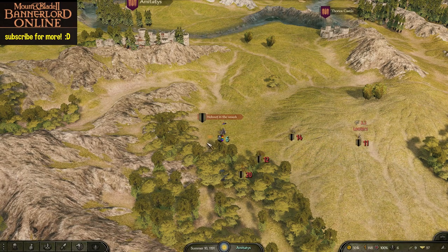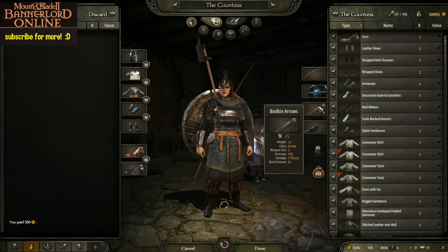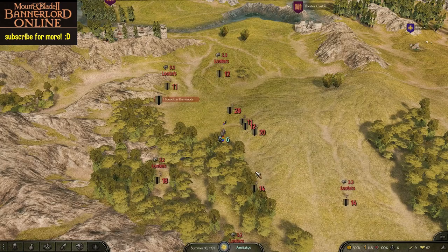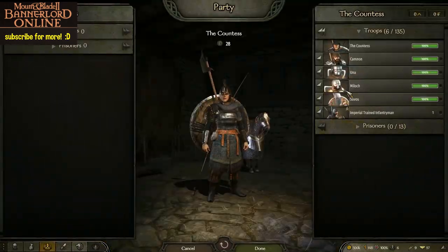I can bring five troops, plus myself. For gear, you want some good armor, a bow and arrow or a crossbow and bolts, a shield, and a swingable two-hand weapon that does lots of damage.